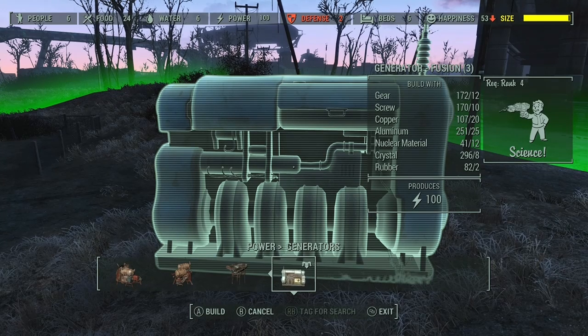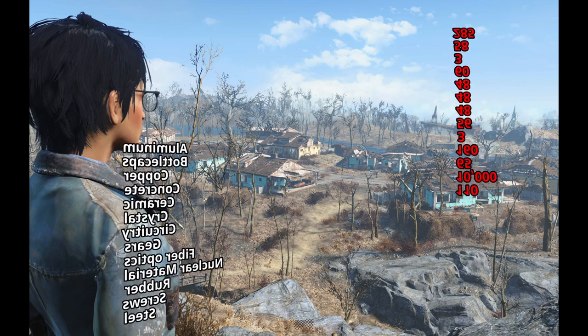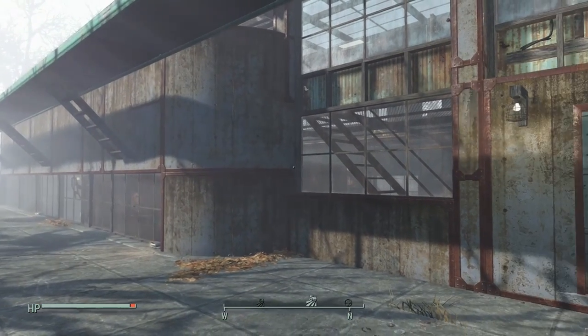Now that we know everything that we need, let's see how much of it we do need. The thing to take away from this list is it's really not all that many. What's really going to hurt us here is the bottle caps for the gunner cages. They're 500 a piece and we're going to do 20, so that's 10,000 caps. Also nuclear material is pretty hard to find, so let's take a quick look and see where we can find some of these items.